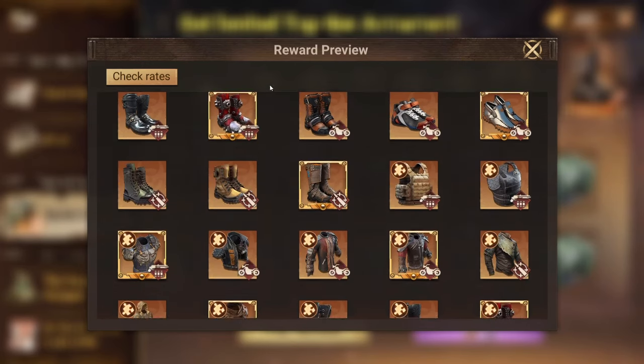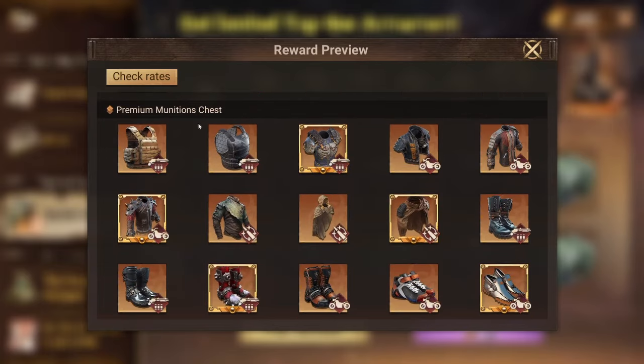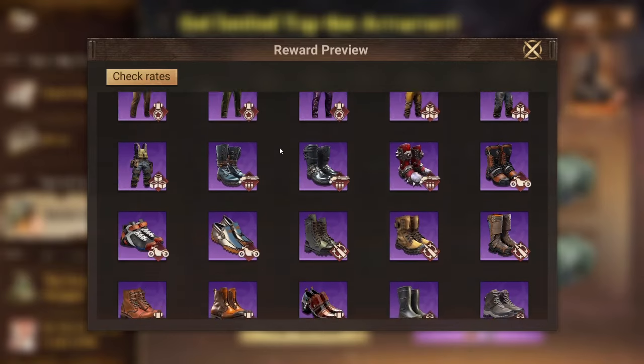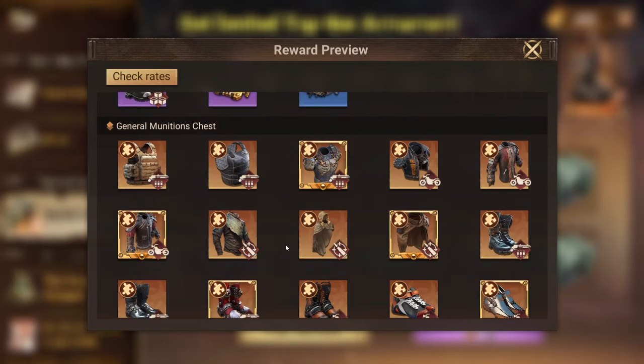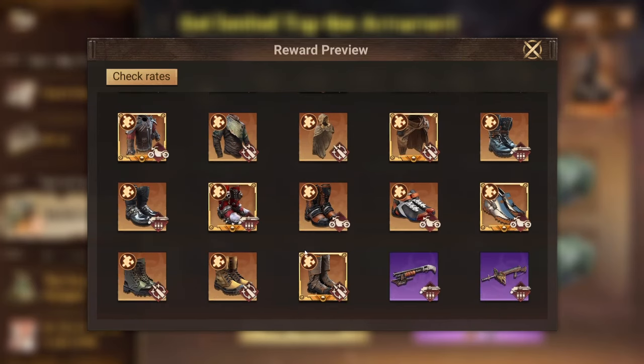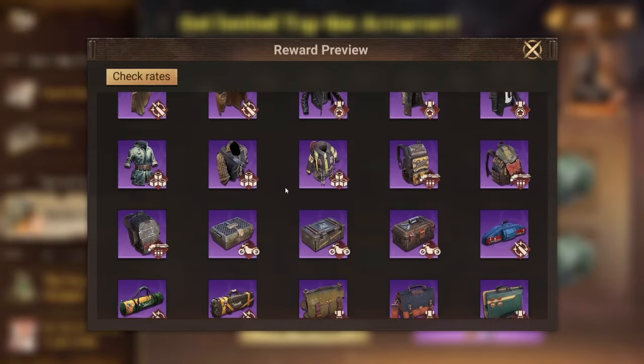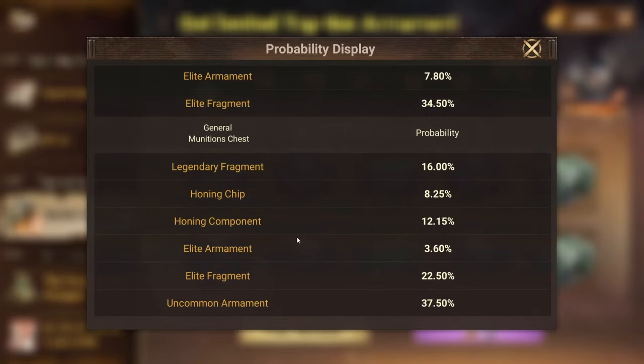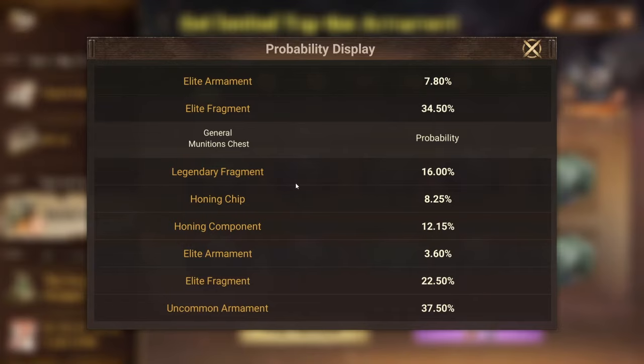You can check the rewards here. For the supreme munitions chest you can get armament plus fragments. The premium also gives legendary fragments, armaments, and some elite armaments. The general is not so good — you still get fragments and elite armaments but at a much lower rate. The supreme gives a 4% chance for a legendary armament, and the premium is 1%. The general has no armament drop but gives 16% for legendary fragments.